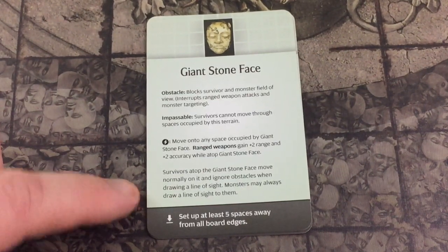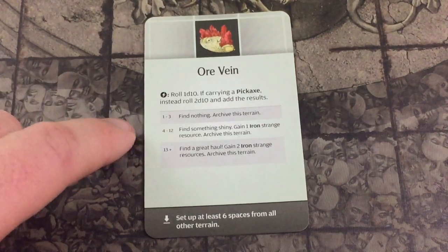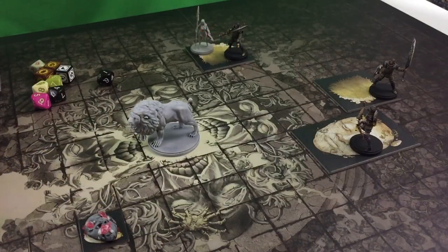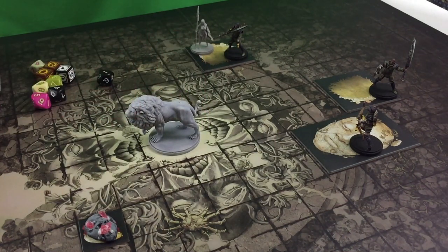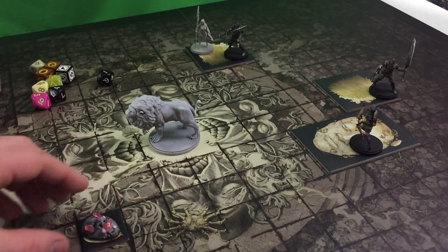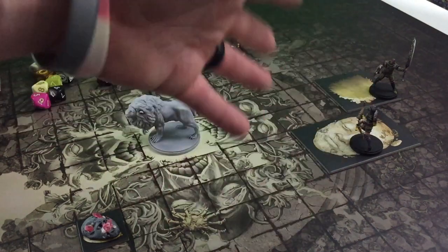Monsters may always draw line of sight to survivors on the Giant Stone Face. And then Orvain — roll a d10; if carrying a pickaxe, roll 2d10 and add the results. On 13-plus, gain two iron; on 4-12, gain one iron. Here's the monster, and the setup — since he ambused us, ambush doesn't affect the facing of the monster, just the fact that the monster gets to take two turns in a row since we skip our first turn. You're going to see some 3D terrain — I'll put a link in the description where I got it from.